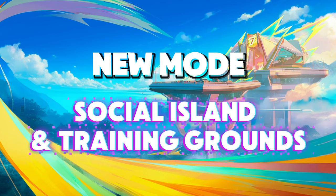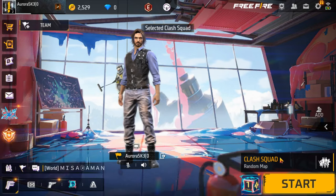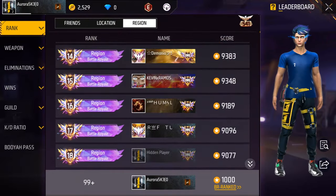New Mode: Social Island and Training Grounds. The new team mode allows you to socialize, practice, and have fun without intense competition. With invite and dance features, you can connect with friends and show off your moves. Plus, check out player leaderboards to see rankings, win streaks, and guild info.